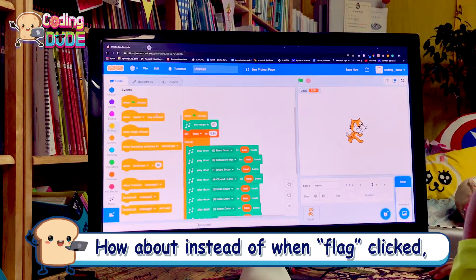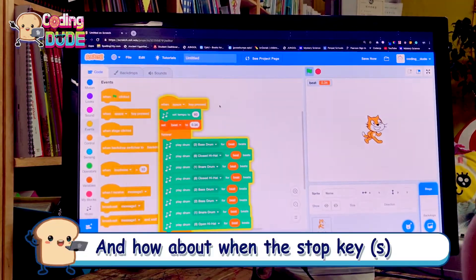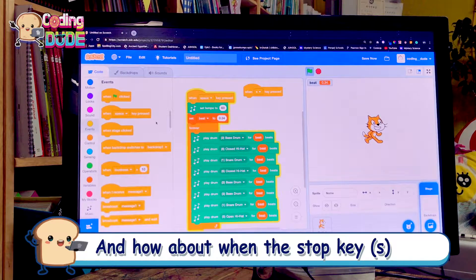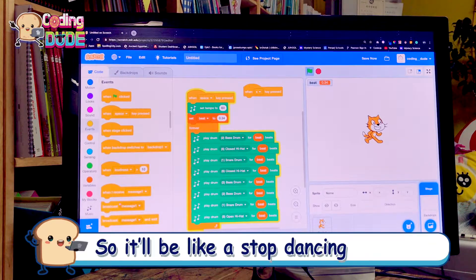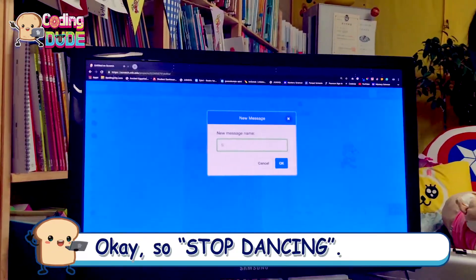Instead of 'when this is clicked,' how about 'when the space key is pressed'? And how about when the stop key — we'll do that to the S key. Then we should broadcast a message to all the dancers, so it'd be like a 'stop dancing' message.